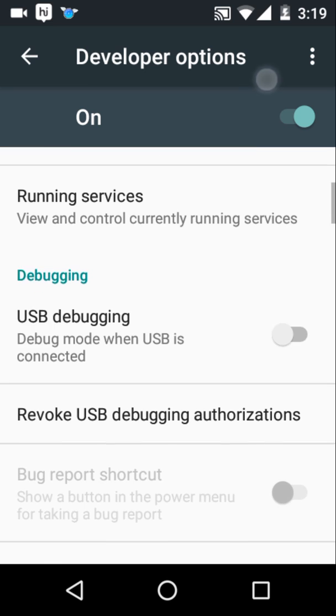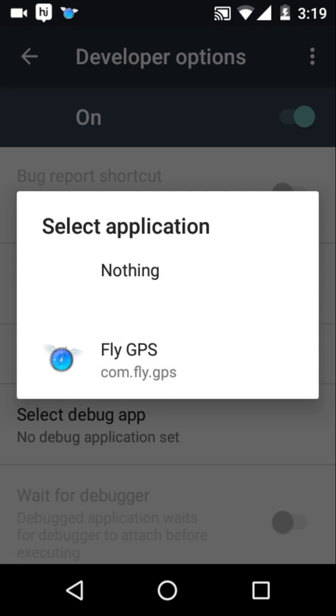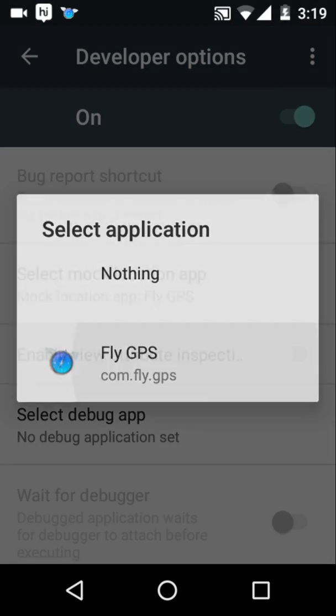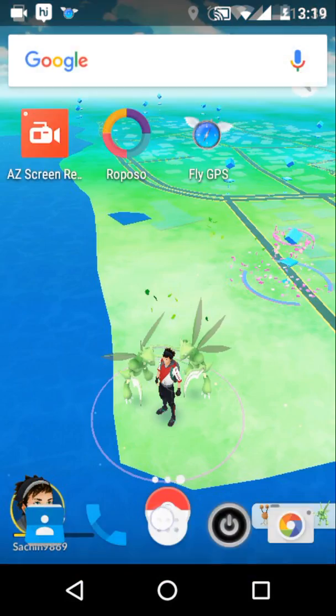Once the developer option is enabled, go in and enable mock location, then set the mock location app to Fly GPS. You can see the app name is Fly GPS in your phone — click on it. Then your location will be set. Now go to the app.